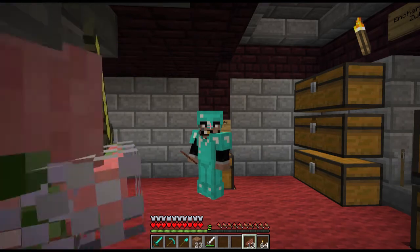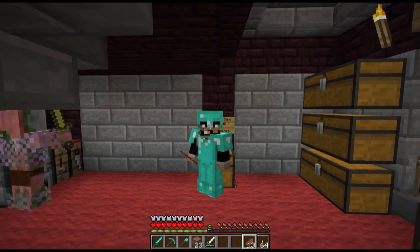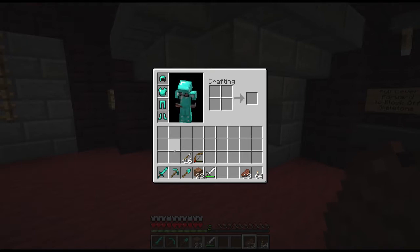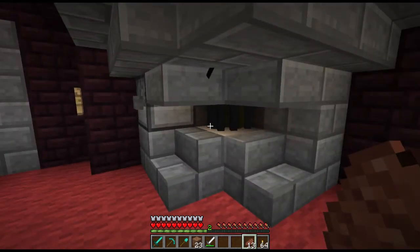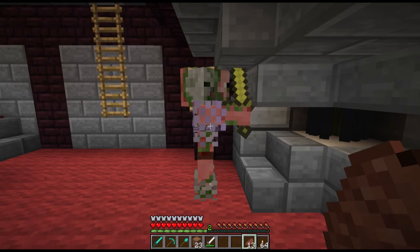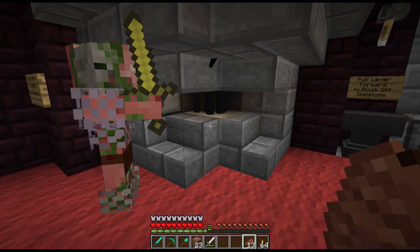Look at my armor and tools — something is definitely wrong. So yesterday I was working on my track in the nether hub, mining out a couple blocks I was replacing with some logs, and there was a zombie pigman on my track that walked in front of my pickaxe. I hit him and aggro'd him, but I killed him.